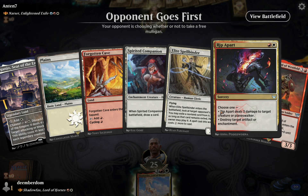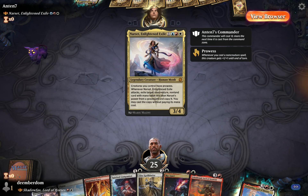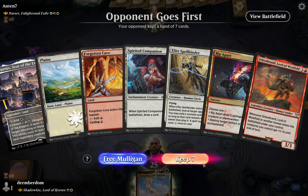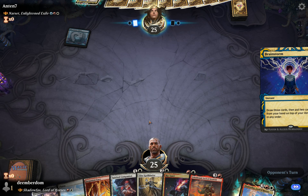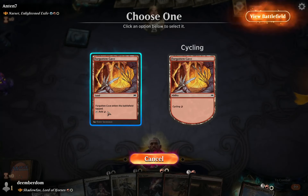We're playing against new Narset right here and our hand looks great. She gives their creatures prowess and whenever she attacks they get a free flashback from the graveyard, so she could be pretty nasty — a particularly strong commander. Turn one Brainstorm from the opponent has the potential of Brainstorm-locking them, so we'll see where it goes. Definitely get the tap land out of the way.